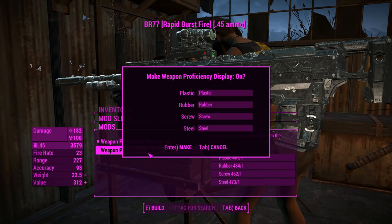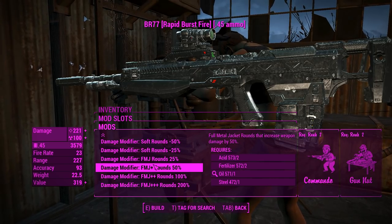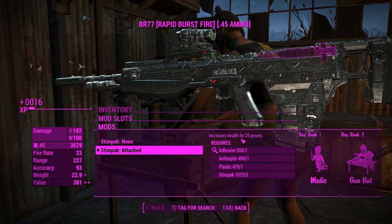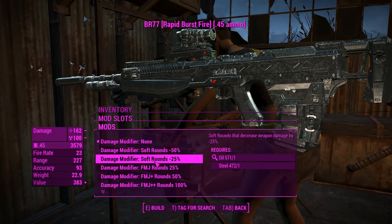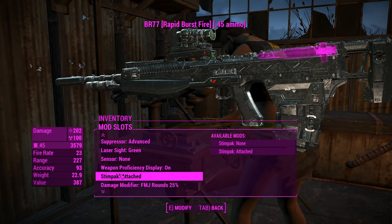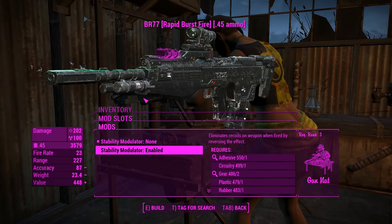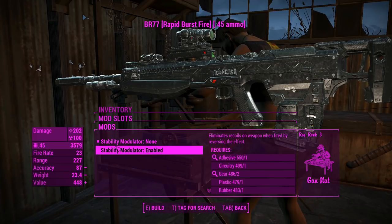We'll chuck on a weapon proficiency display — we'll get to more of that later. You can attach a Stimpak on it, which will increase your health ever so slightly by 25 points, which is useful. For the damage modifier, we'll go ahead and give this full metal jacket rounds for a little bit of damage. We can chuck on a stability modulator too, but when I was testing this thing before I found it would just make the aiming really floaty, so I'm going to leave that off — but it's nice to have as an option.